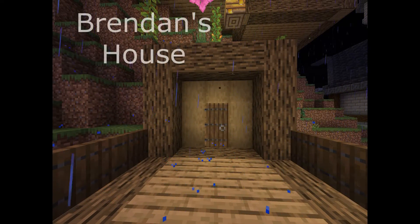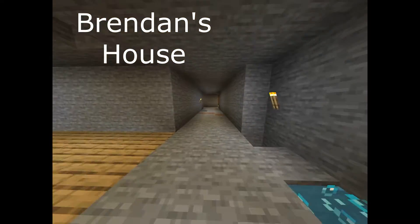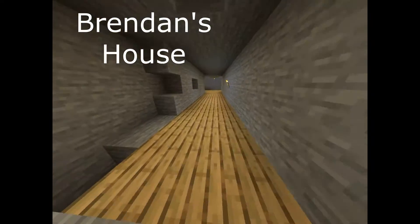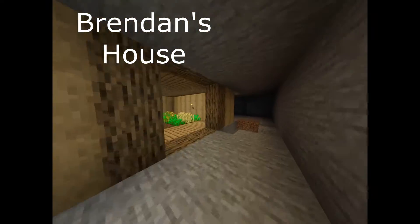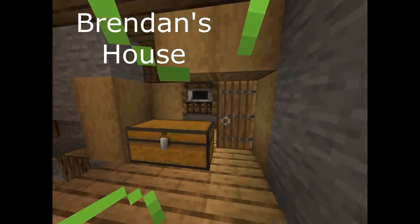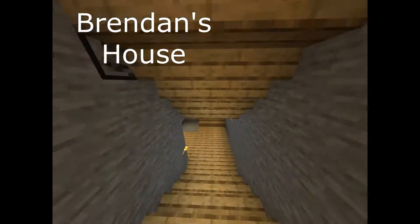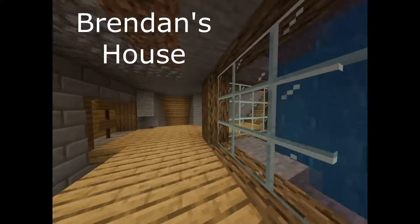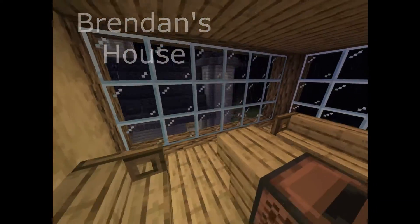Up next we have Brendan's house, which has this cool waterfall coming down to it. You can see some parts of his house sticking out. Come over here — you've got your hallways, iron farm collection for his iron farm which doesn't work, a strip mine down there, all your farming stuff up here, animals down this way, and the actual farms over here. Then back up this way there's a kelp farm which doesn't work, another little box area, and all the way back brings us up to the connection to Alex's house. Behind the waterfall there's a storage room, and into a nice little bedroom area with all his pets.